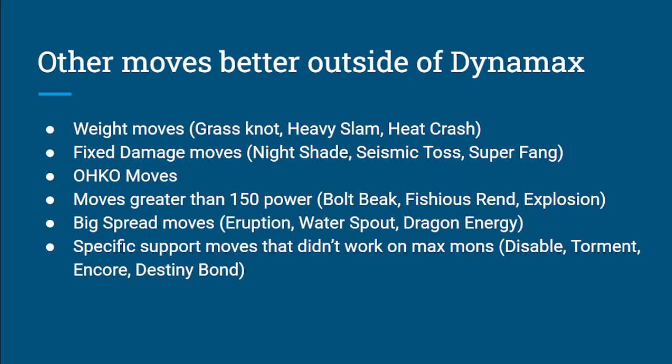There are also some random support moves that didn't work on Dynamaxed mons: Disable, Torment, Encore, Destiny Bond. These are really interesting for certain situations, especially in draft. They're just moves you normally would not have considered in Dynamax formats, but now you might want to start thinking about using them because they're more viable — you don't have to worry about Dynamax.